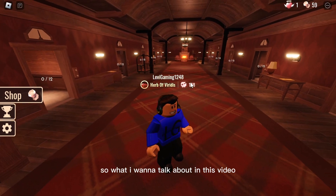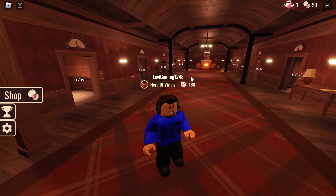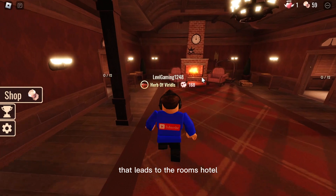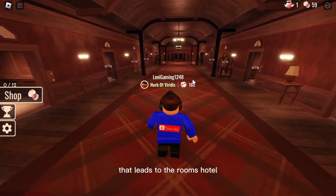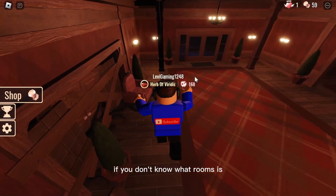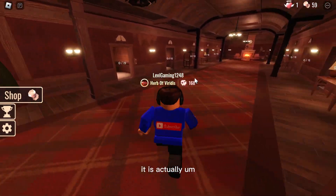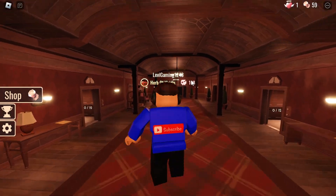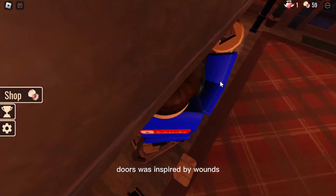What I want to talk about in this video is a secret room at Door 60 that leads to the Rooms Hotel. If you don't know what Rooms is, it is basically the origin to Doors. Doors was inspired by Rooms.